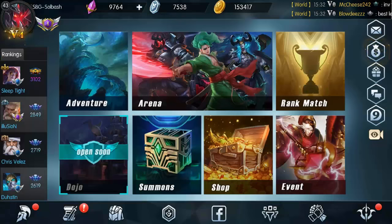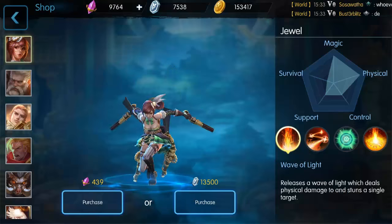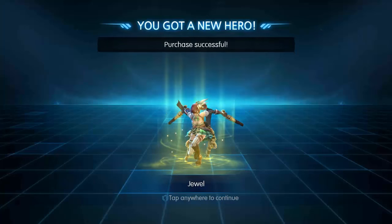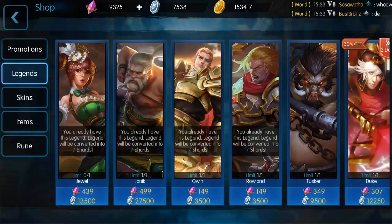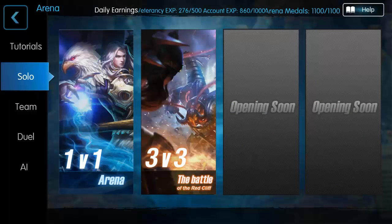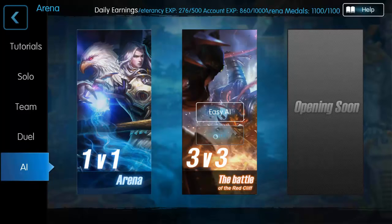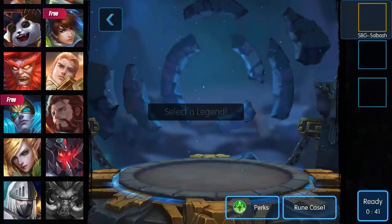Let's go ahead and go into the shop, go to legends, grab Jewel, and purchase her. That is Jewel. Now Jewel is really, really good. We're gonna take it to a hard 3v3 versus the AI and bring out Jewel.